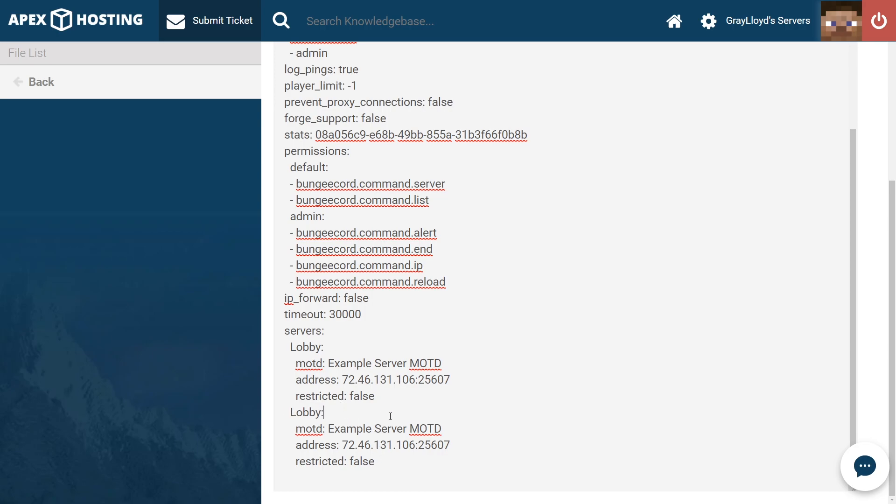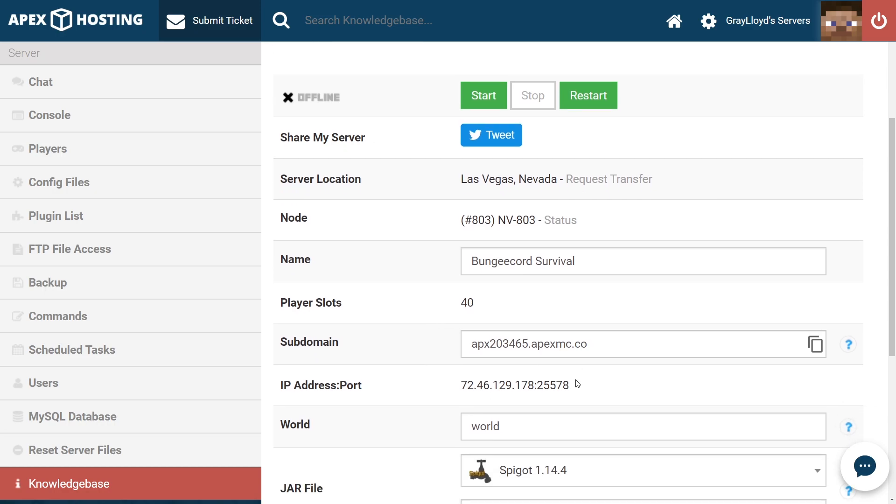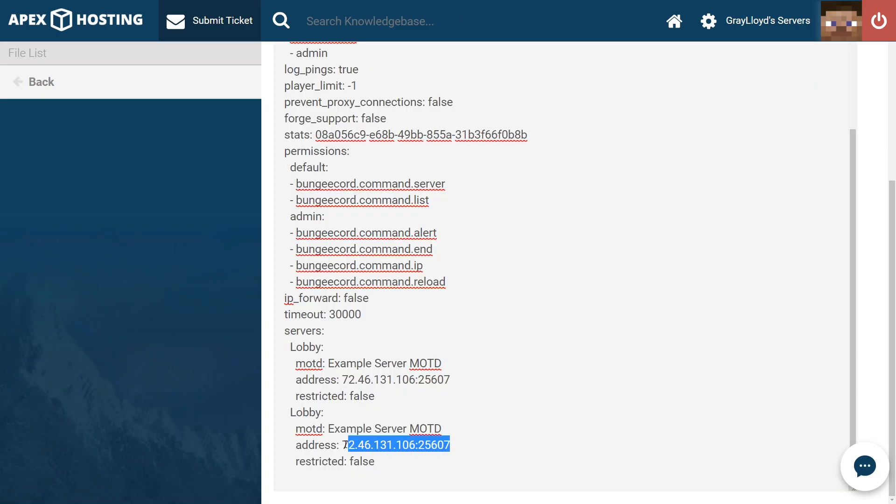Now that you've added in the second text input spot, you can go ahead and jump into the second server that you want to add and copy and paste your IP there. I'm on my second server, so what I'm going to do is copy the IP address and port combo — not the subdomain. Go ahead and copy that and then paste it back into your BungeeCord config. Back on the BungeeCord page, you're just going to highlight all of that, right-click, and paste. Since this is a different server, change the name to what server it is, not forgetting that it has a capital S.